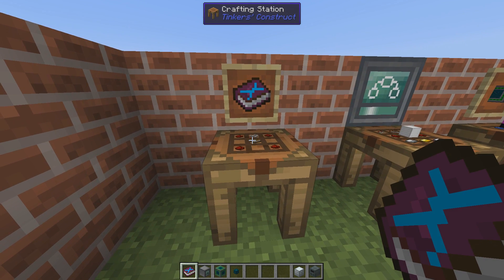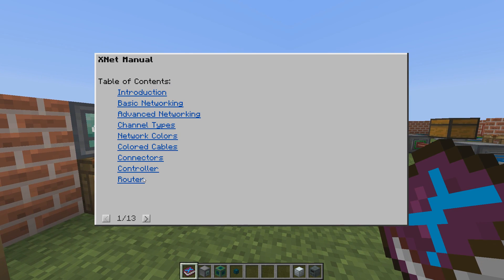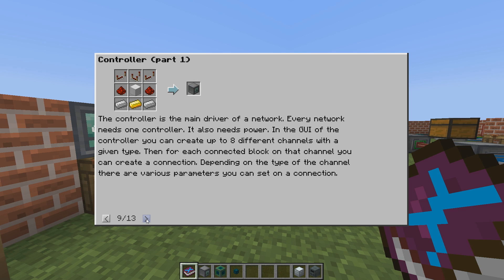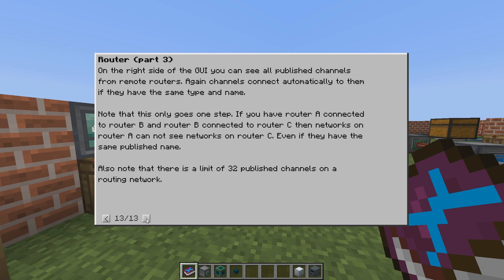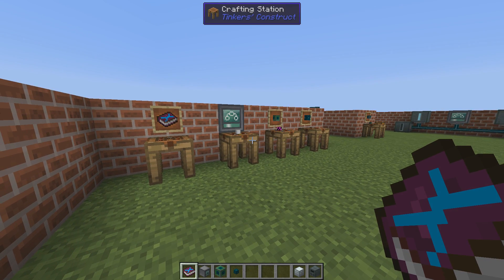To help you with your XNetting you might want to craft the manual. It will contain a lot of information about networking, colors, controllers, routers. You can combine this information with what's on the wiki — there's a link in the description.